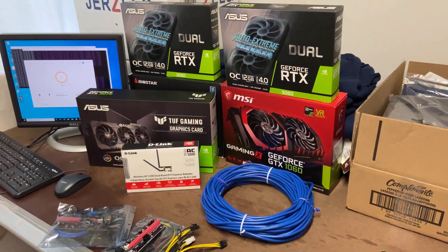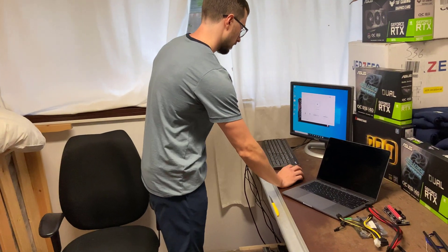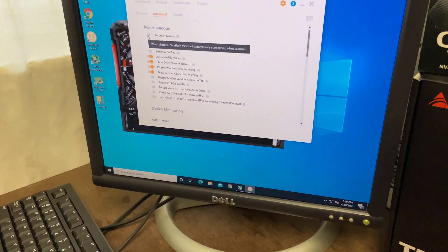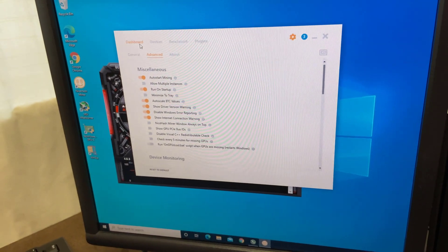Definitely stay tuned for that — we will have an update video up shortly. While we were at it, we also discovered some other interesting features in NiceHash such as Auto Start. This allows the rig to start up mining on NiceHash right after a boot up, which can be really useful whenever you have power outages or loss of internet.